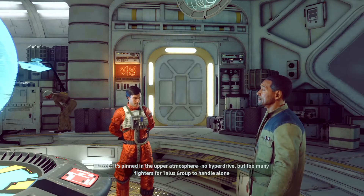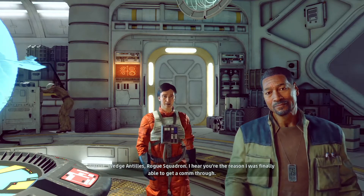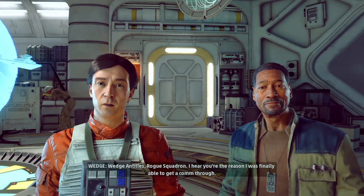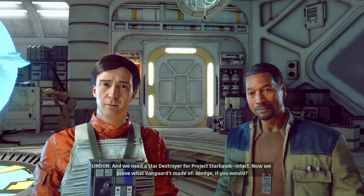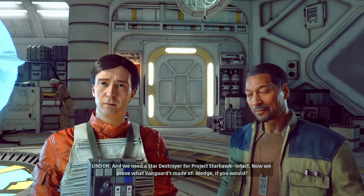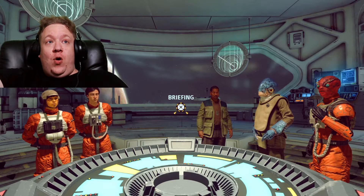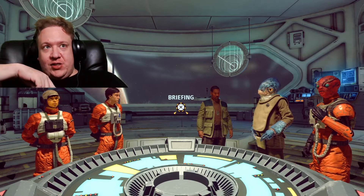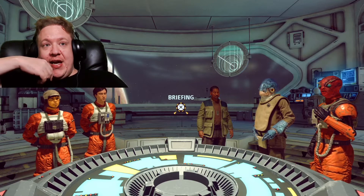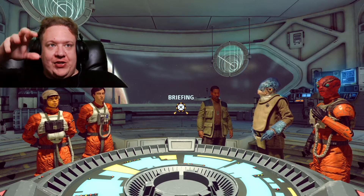It's Wedge! He's literally the only person in the galaxy to have two Death Stars marked on the side of his ship. He was there for the first Death Star destruction, and he was there for the second one in Episode 6. And he's also a non-Force user who's pulled that off, and then he was in the final battle at the end of Episode 9. They do a quick flash of the actor, but that's about it.